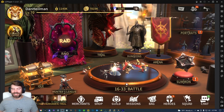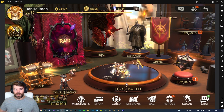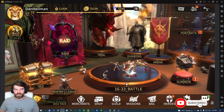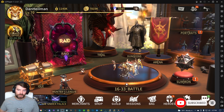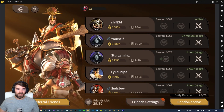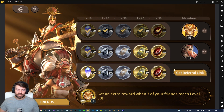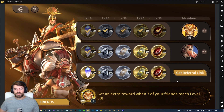Hey guys, Dan Heilman here. Today we have another Magnum Quest video. I just want to show you how to basically create another instance and create another account. A lot of people want another account for a couple reasons — some people like having a paid account and a free-to-play account, some people just want to complete the referral friends thing. I got two people doing the referral friends and I really want another copy of Sir, so I'm gonna create another account using the referral link.